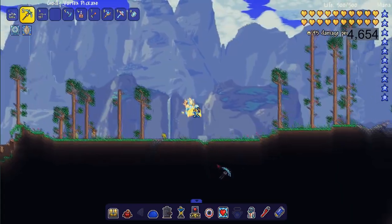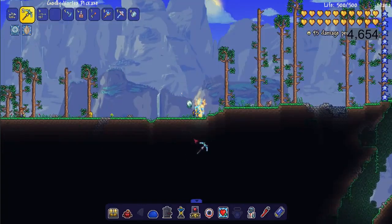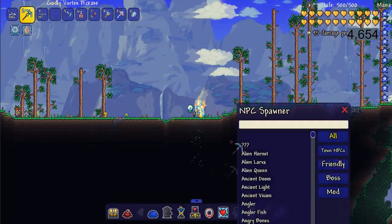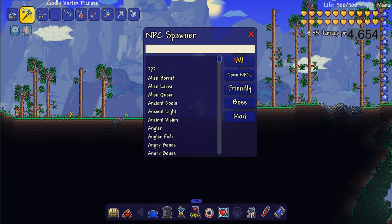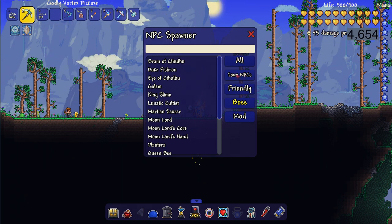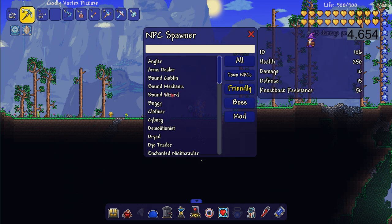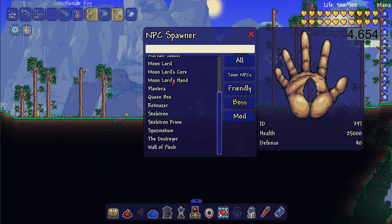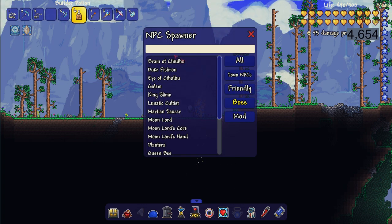This is something I use quite a bit for my videos whenever I'm doing boss videos or showing how to fight a boss. We have the open mob spawn window and you can literally spawn any mob. The mobs are sorted into different categories: all, NPCs, mods, bosses, and friendly. Friendly are things like ducks, goldfish, the bound wizard and mechanic. For bosses, you just click — for example, click the Brain of Cthulhu and it spawns.